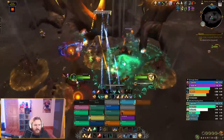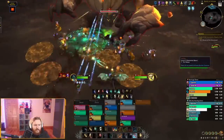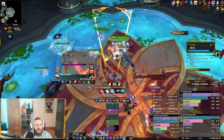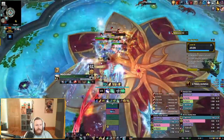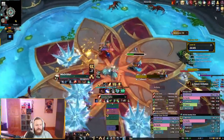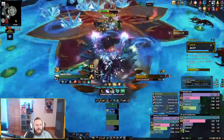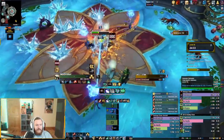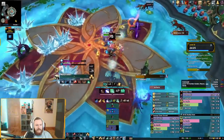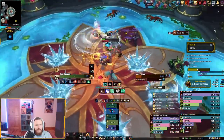You can get into trouble with Preservation Evoker if you don't know how to optimize — for example, using Verdant Embrace can cause you to jump to your tank and eat a frontal, or using Deep Breath for DPS and landing in an awkward position. There is a decent skill ceiling here. Additionally, during fights where people are spread, most Preservation Evoker heals are 30 yards, which can cause difficulty. You can play around this with Echoes, which is now instant cast, allowing you to apply echoes and proc on people regardless of their positioning.